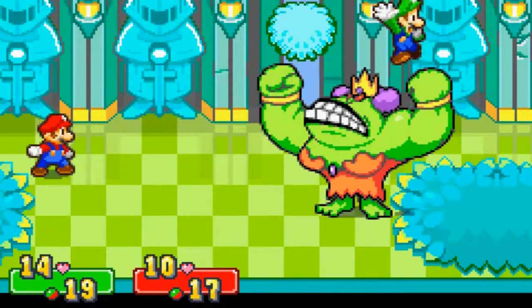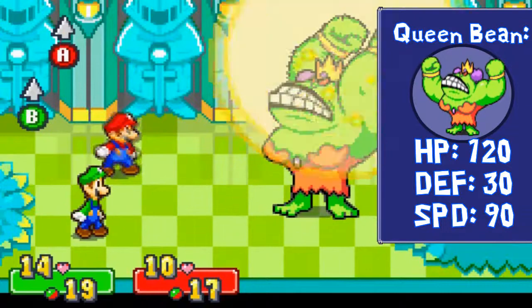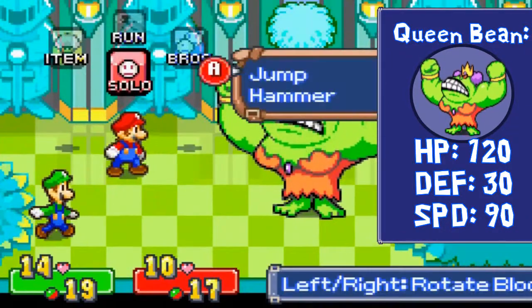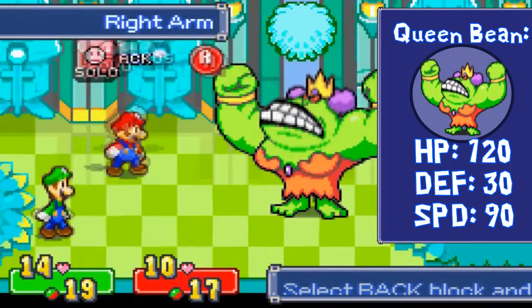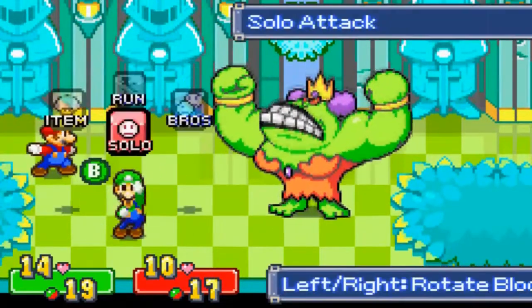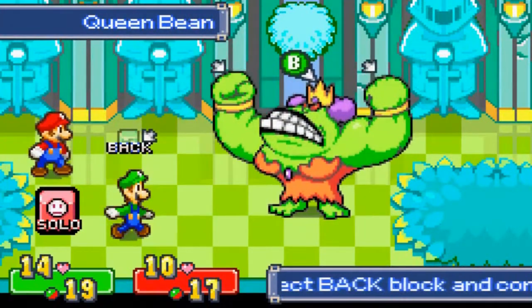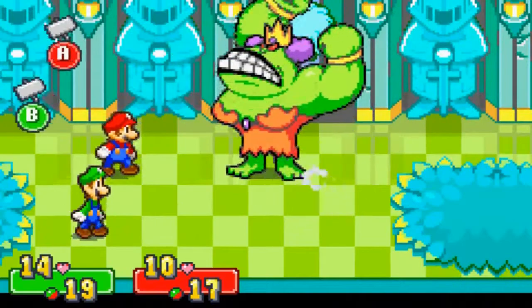Quite ironic, since we're trying to help out everyone. So the Queen has mainly a few pretty basic attacks. She likes to hit you, she likes to shoot shockwaves, and you can hit Queen Bee or her arms. Her arms are going to be the more important things to do, because obviously they're not guarded by the crown, and that will act as a spiky object. So unless you use your hammer, you'll be able to attack her.